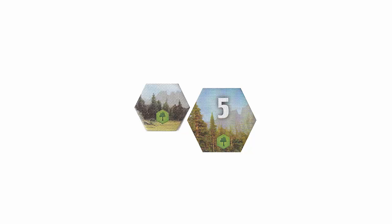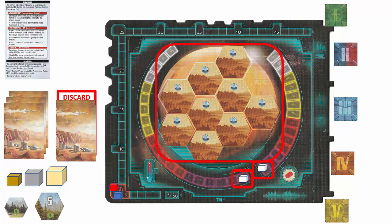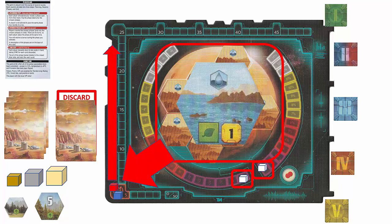Remember that each time you flip an ocean tile, raise the temperature, or raise the oxygen level, you get to move your cube up one space on the TR track. When you flip over an ocean tile, you get the rewards listed on the bottom of the tile. For example, you would gain one mega credit and one plant resource which you would add to your player board.